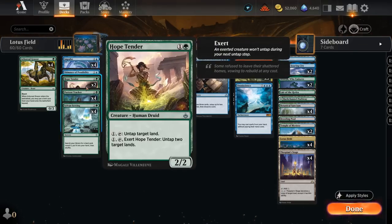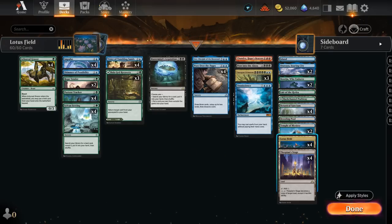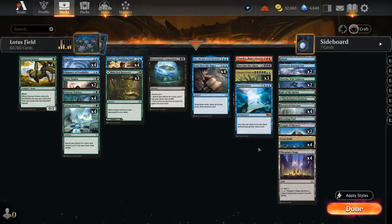We also have two copies of Hope Tender, which can pay one mana to untap target land — so it's worse at untapping a single Lotus Field since it costs one mana. But it can also pay one mana, tap, and exert so it won't untap in its next untap step. In return, we get to untap two target lands, which is especially powerful if we have Lotus Field and Thespian Stage copying Lotus Field — the Tender will essentially generate five extra mana to ramp out some expensive plays.